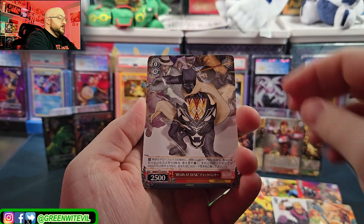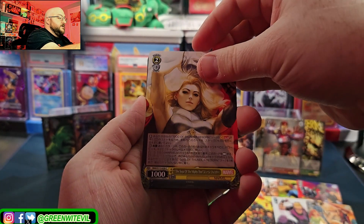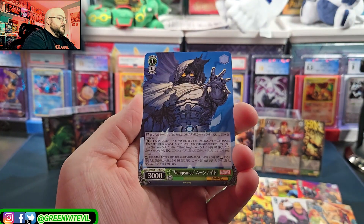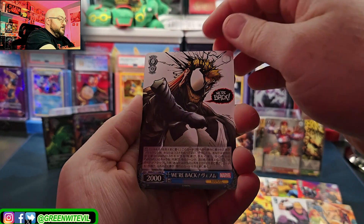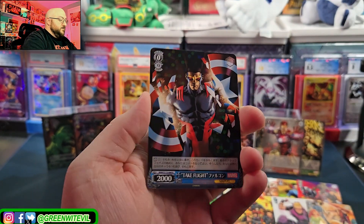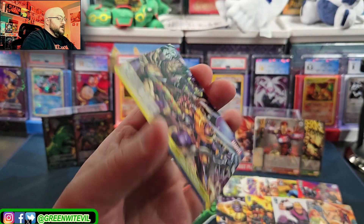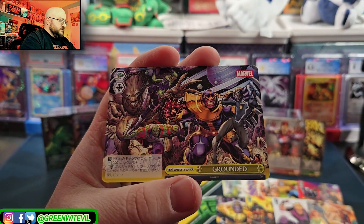Fantastic Four. Black Panther - that's an awesome one. This probably has something in it because these are some new cards. Jane Foster. Doctor Doom. Venom. Nova. Rare Falcon. And then a Climax, Guardians and Thanos.